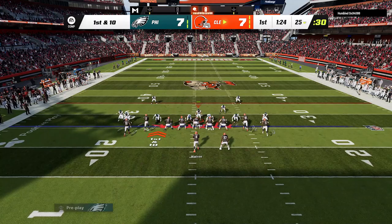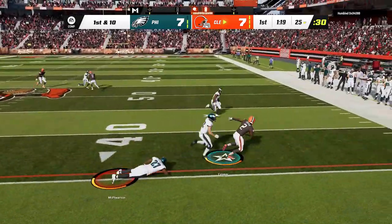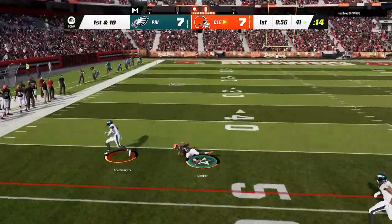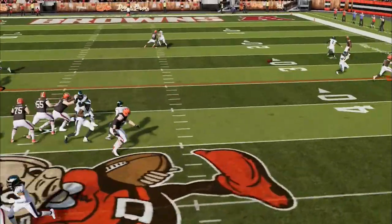Back on offense he goes to the PA crossers, which has to be one of the most used plays online this entire year, and he barely gets the first down. He starts dinking and dunking with a normal offense and you will notice that when he does this it doesn't end well for him, as I get an interception.